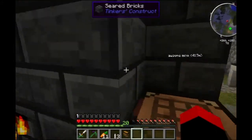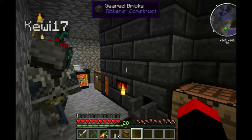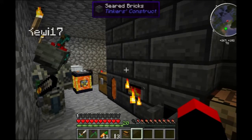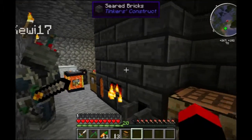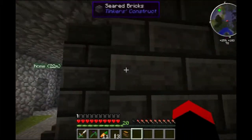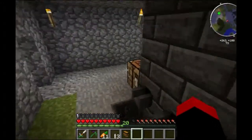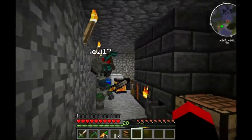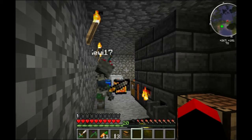Why not put a window all the way around on this block? I just plan to put two right here — these two center blocks above the controller — so you can actually see what's in the smelter. We have workspace all the way around it, that's why I was saying, why not do it all the way around? We don't have the glass for it, and we don't have the seared bricks for it right now. Collect clay while you're out there for next time.